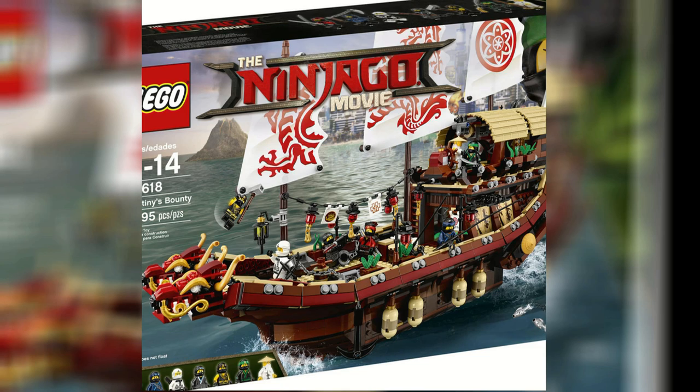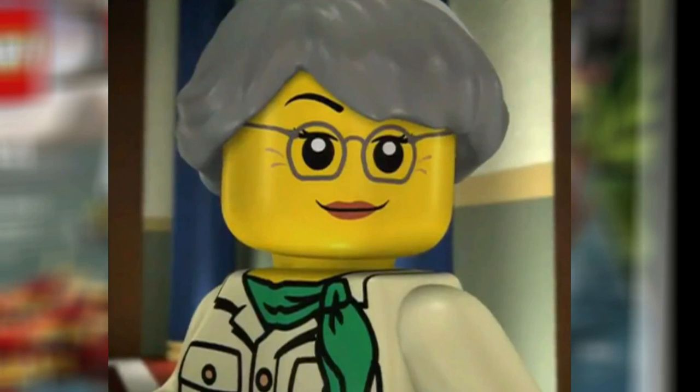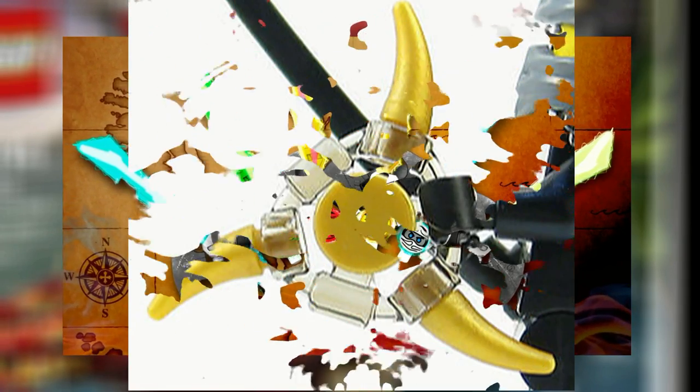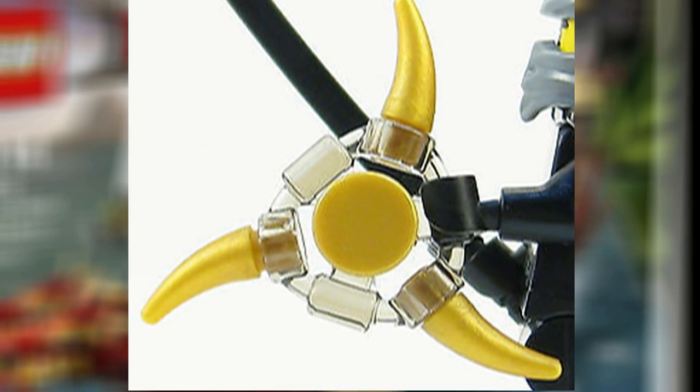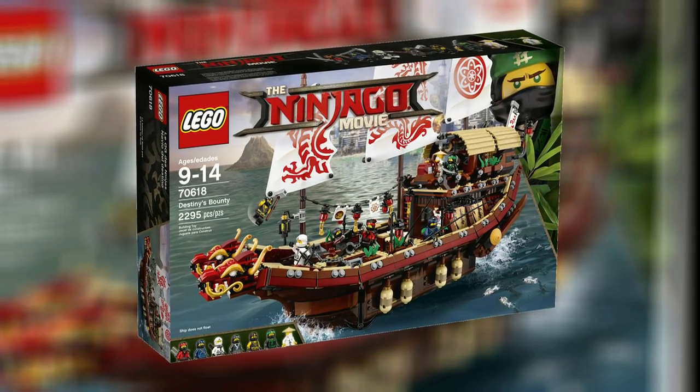The set includes an Anacondri skull helmet, a letter to Misako — which is interesting since we haven't heard anything about Misako, but that's actually a callback to the show. It comes with vermilion armor, two collectible cards, Garmadon's skeleton helmet, a black stone warrior sword, sky pirate skull handle, and an arrow blade and gold arrow blade — all little callbacks to Ninjago's previous waves, which is pretty nice to see.